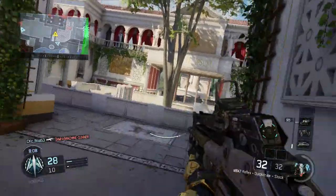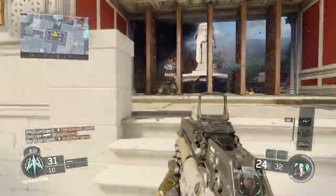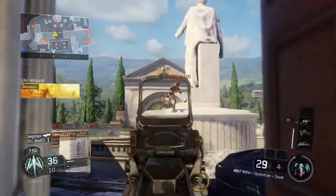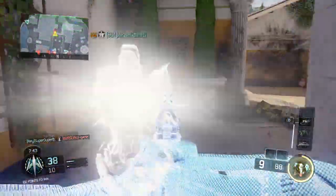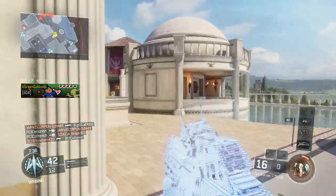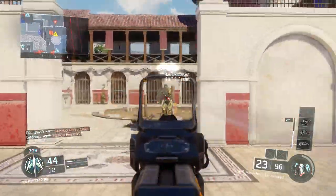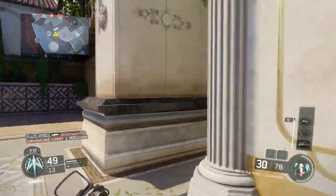This map pack comes with four maps. The first one you're seeing is Empire, a remake of Raid from Black Ops 2 — David Vondahar's favorite map and a fan favorite. This was very popular in BO2 and the remake is really good as well. The spawns work pretty much exactly the same as Black Ops 2, which is why even though it's my first game on this map I seem to know it completely.